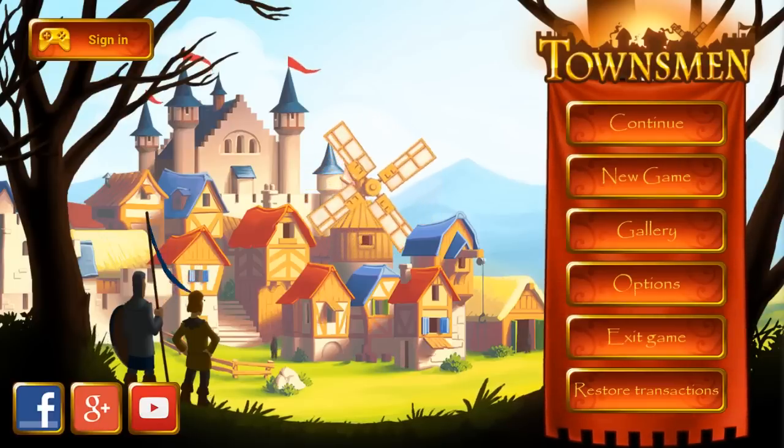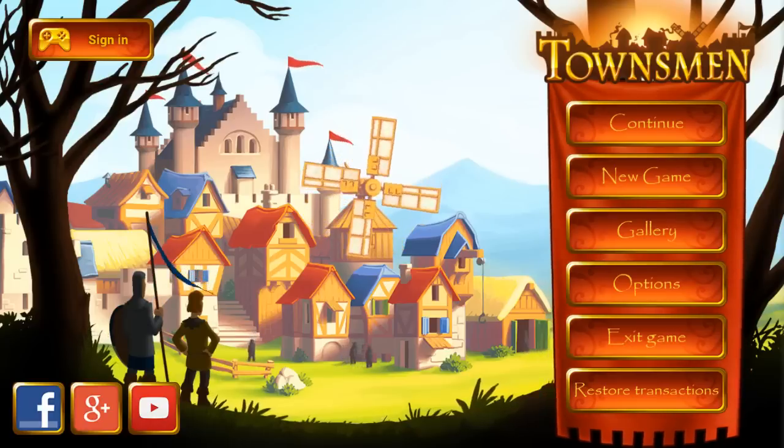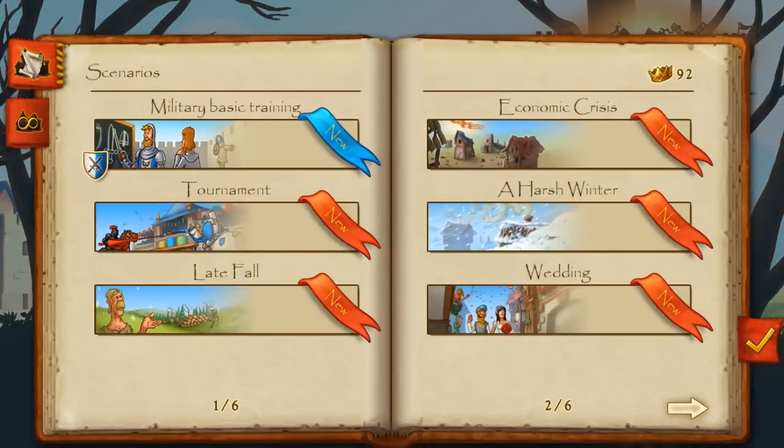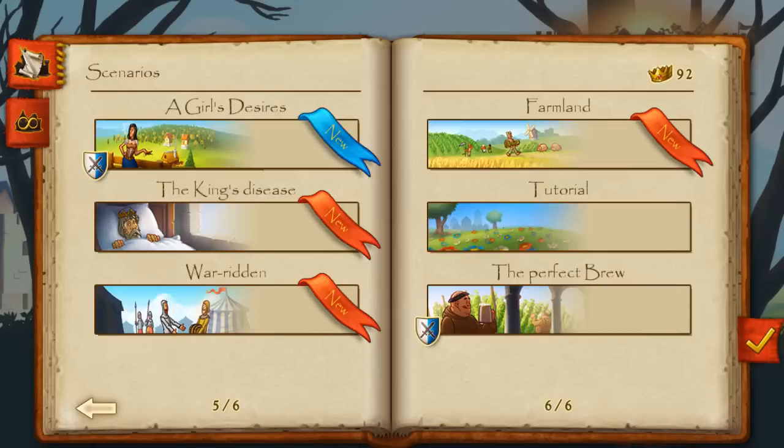The new update does not only come with a lot of new features like new buildings, the military, and UI improvements, but of course some new scenarios as well. Before you jump into the action, just play the military basic training where we will explain how the military works, and after that you can test your skills at Behind the Blinders, A Girl's Desires, and The Perfect Brew. And if you don't feel like beating up the filthy bandits, we also added three peaceful new scenarios: The King's Disease, War Ridden, and Farmland.